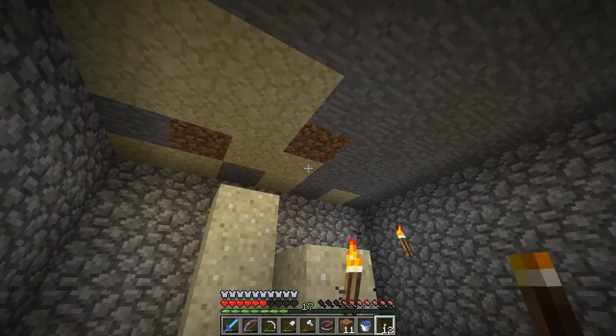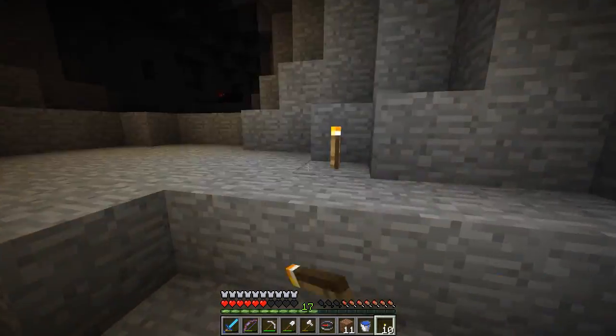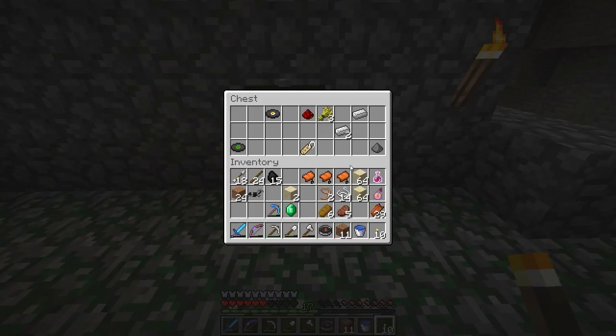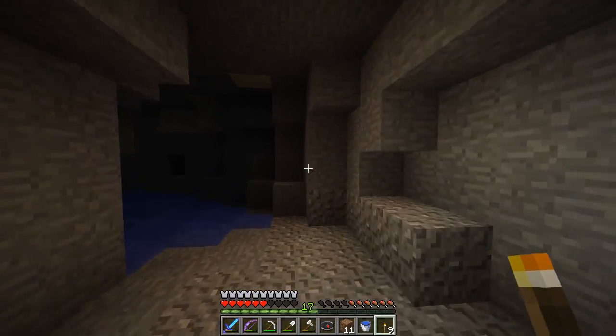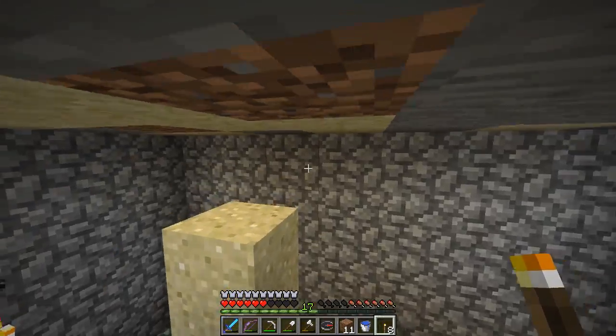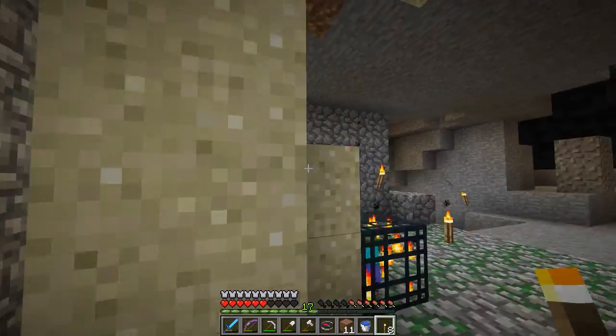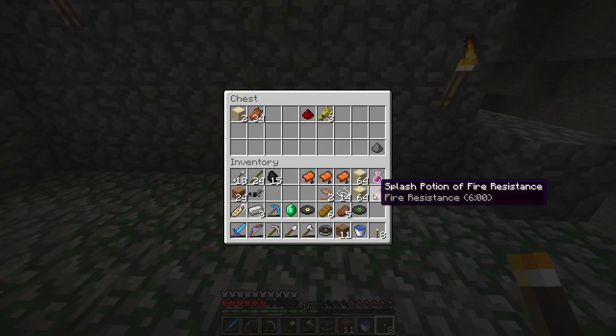Looky what I found — a dungeon in the desert. I came down to investigate and thought I had hit the record button, but apparently it wasn't recording. I took a few hits but we have some loot: music disc Cat, and 13. I have a ton of those. These are the only two you get in dungeon chests, apparently — I looked that up. You can also get discs from creeper drops, but the only ones found in dungeon chests are Cat and 13, at least according to the wiki.